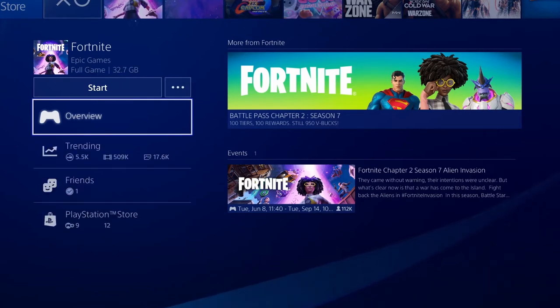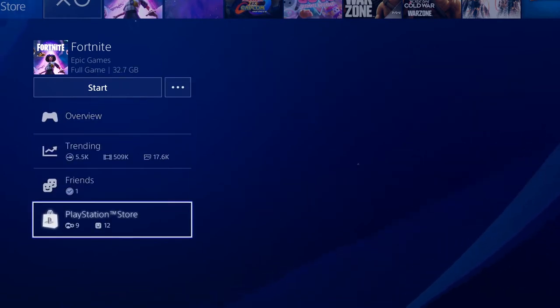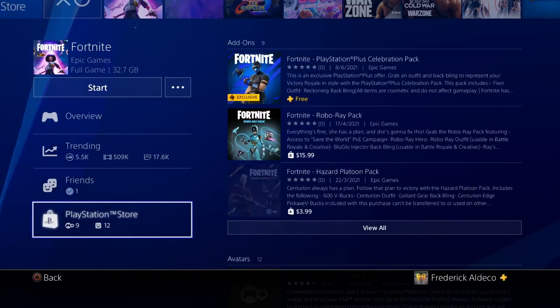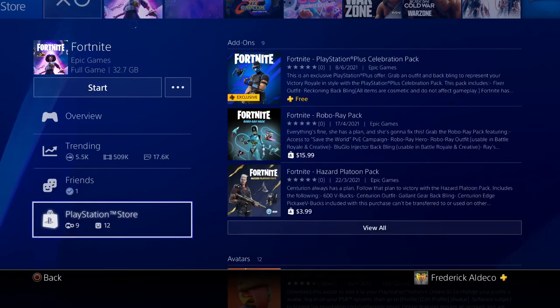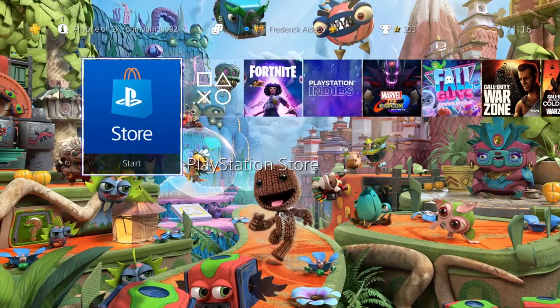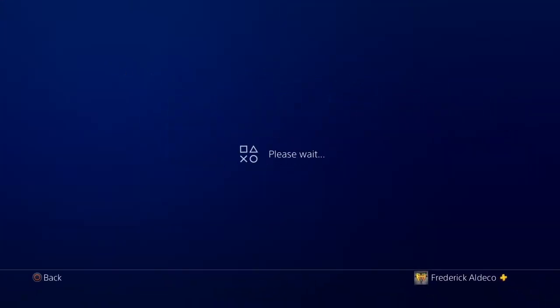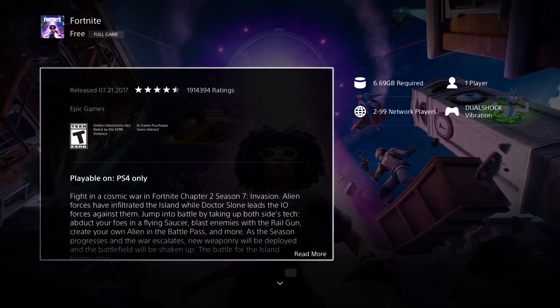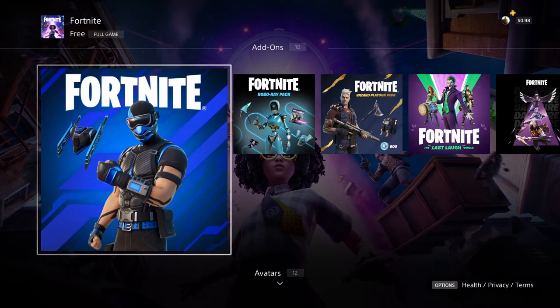Alternatively, you can go to where it says Fortnite, scroll down on your PlayStation, let it load up and the store should load as well. When the PlayStation Store loads, the celebration pack should be one of the first items that pop up. You can also go to the PlayStation Store, hit search, search for Fortnite, scroll down to add-ons and it should be right there.